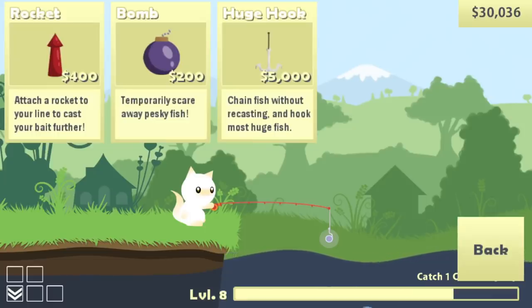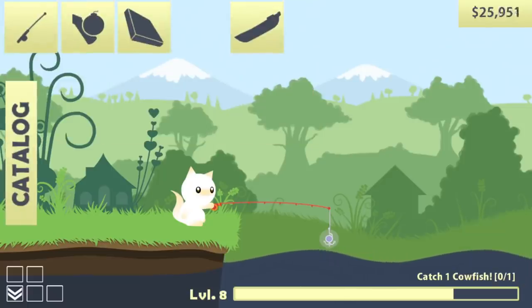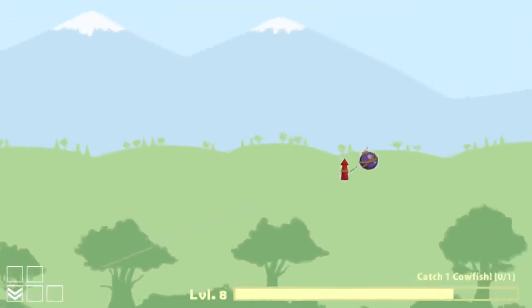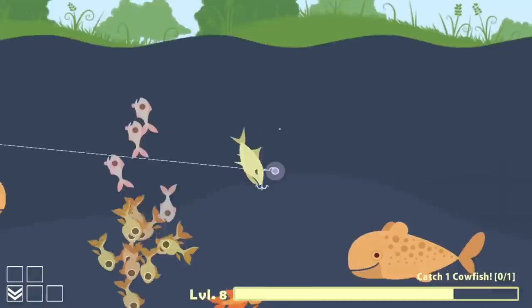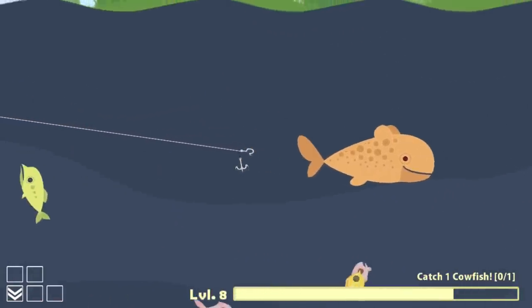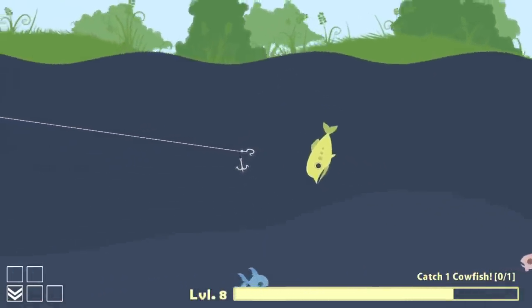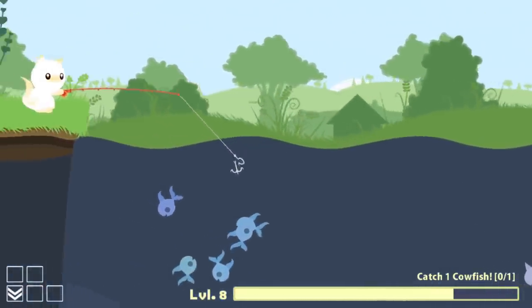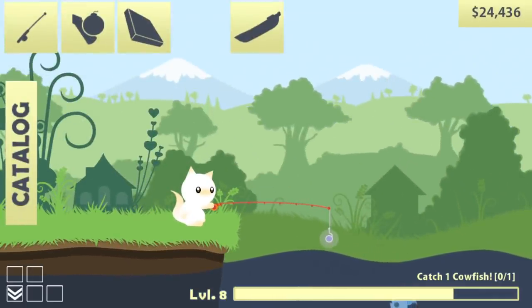You know what? I think the investment's worth it - five thousand - considering some of these giant fish are like twelve thousand. I feel like with the bomb we should be able to just go deep and get something worth over five. So I'm gonna go for the huge hook here. What the freak? Oh my god. Maybe I should have had something on my hook first - that would have been smart. Did I just waste... yep, I just wasted five thousand dollars.